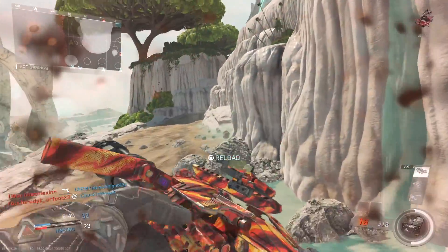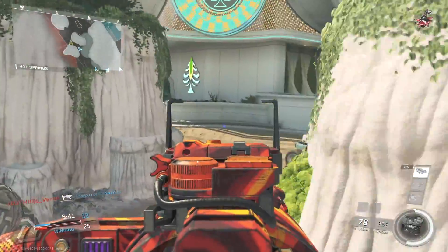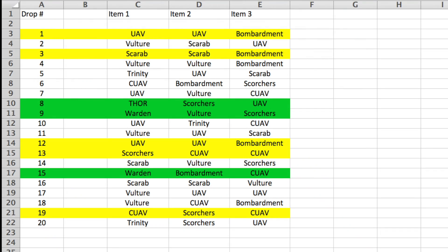Is it really worth it? In my opinion, not really. I jumped into a custom lobby and called in 20 of these epic Wardens. Each Warden drops off three care packages — that's a total of 60 care packages. Out of those 60, the ones highlighted in green were higher-end streaks. This prototype says it reduces the chance of getting a higher-end streak, but there is still some chance. Out of 60 packages I managed to get a Thor and two Wardens. I didn't get an Apex, an RCA, or an Advanced UAV — I think the chance for those is something like 0.001%. For the most part I was getting UAVs, Counter UAVs, a lot of Bombardments, Scorchers, and a ton of Scarabs.